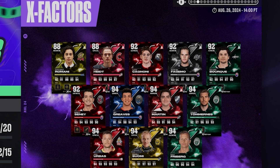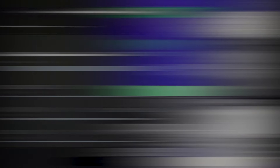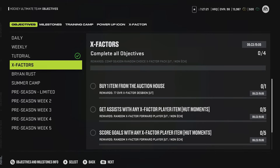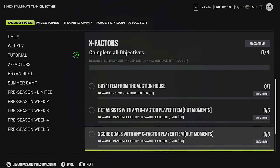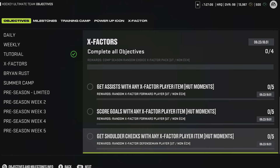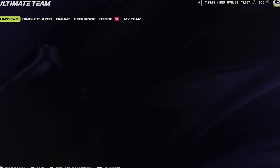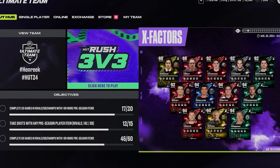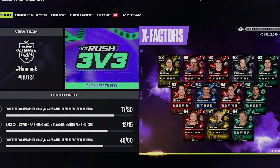This event lasts about five or six days like a HUT Champs. I'll show you ways to get X-Factor cards on your team. There are X-Factor objectives: buy a card and you get a 77 X-Factor goalie as your backup. Do five assists on an X-Factor card and get a random X-Factor forward. Five goals, another random X-Factor forward. Shoulder checks get you a random X-Factor defenseman. Complete all objectives and you receive a new comp season random choice X-Factor pack — essentially a choice of three from all the new cards like Stone, Granlin, and others.